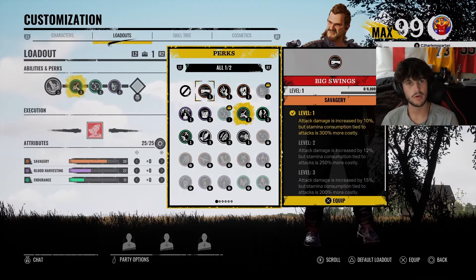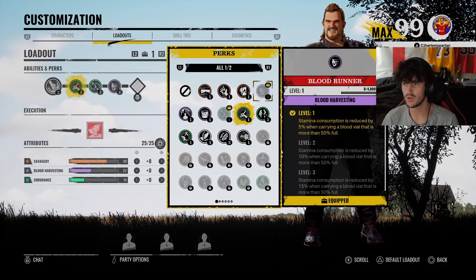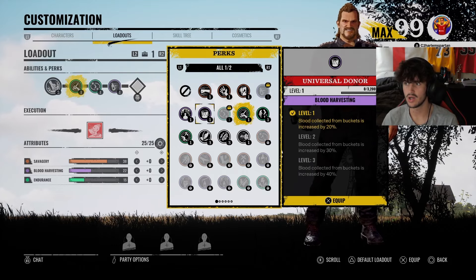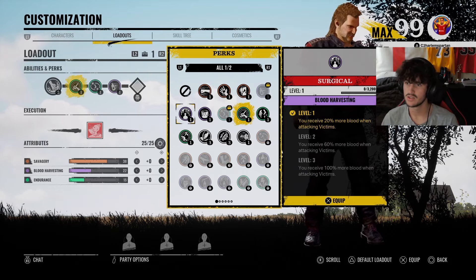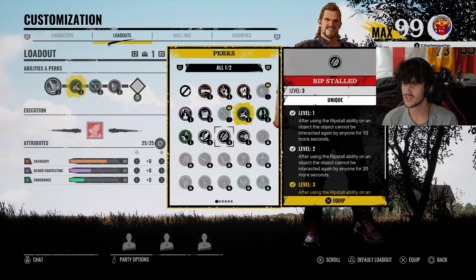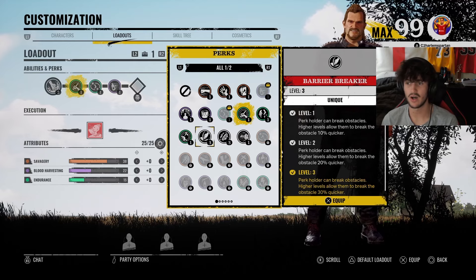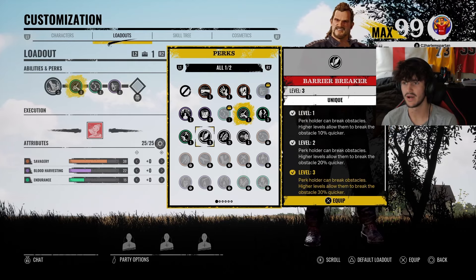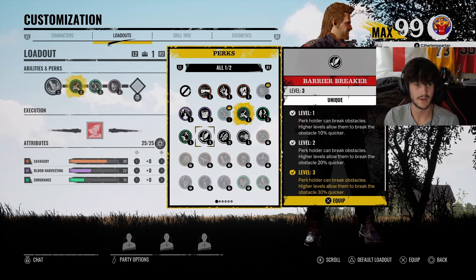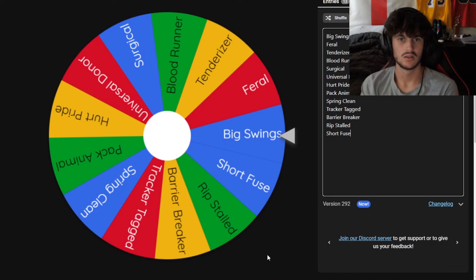All the perks we could potentially use are: Big Swings, Feral, Tenderizer, Blood Runner, Spring Clean, Pack Animal, Hurt Pride, Universal Donor, Surgical, Tracker Tags, Barrier Breaker, Rip Stalled, Short Fuse - and that's it. Hopefully I can get either Rip Stalled or Barrier Breaker because those are actually really useful, but we'll find out.